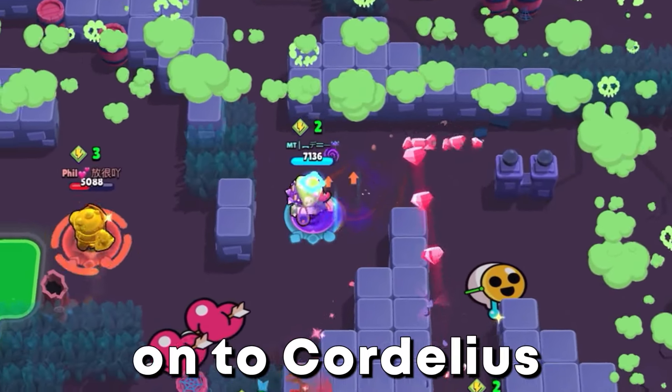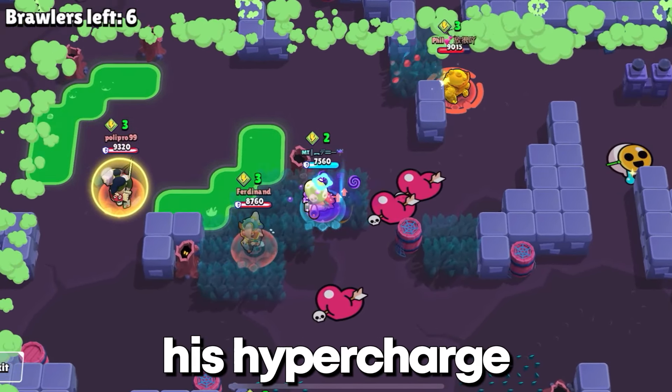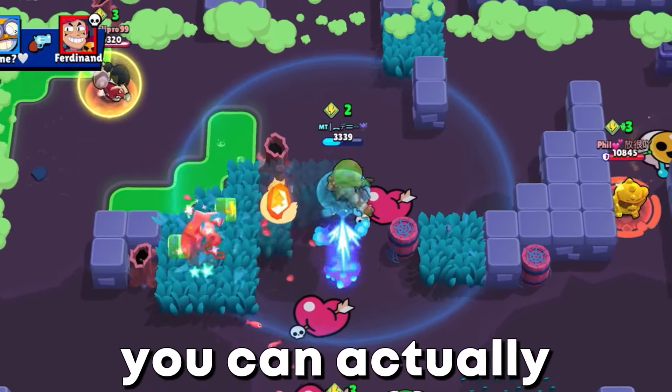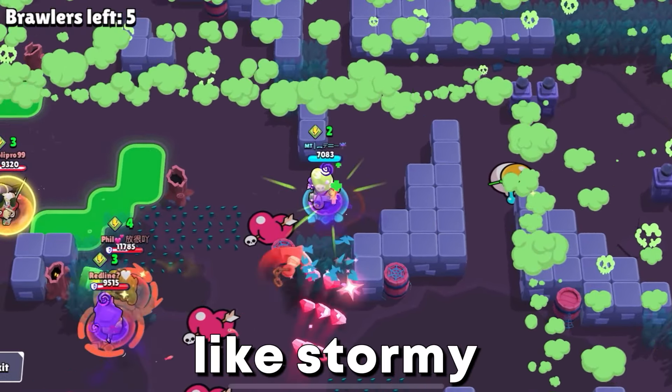Let's move on to Cordelius. Cordelius is very underrated. He does a lot of damage and can easily escape and surprise others. His hypercharge is also way too good — with it you can actually kill any brawler. You want to play Cordelius on close-range maps with lots of bushes, like Stormy Plains.